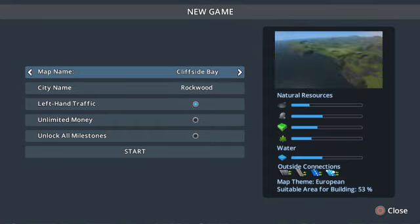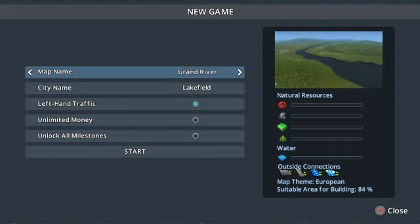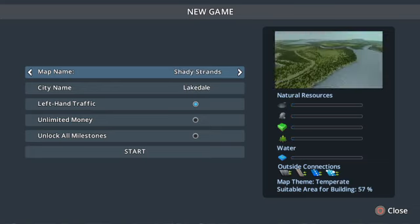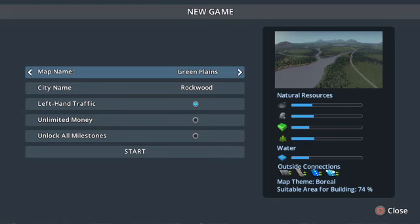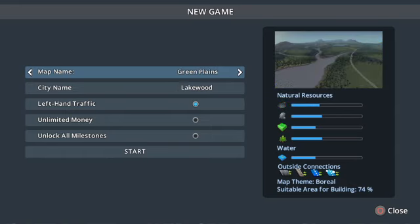Foggy hills? Other resources? Lots of rocks. Oh, there's no ore in that one. Green plains, river run. So they've all got basically the same outside connections, other than two rivers. Suitable area for building. We're going to go on the 84 — oh no, there's no ore on that one. 74 then. I'll go with this one.